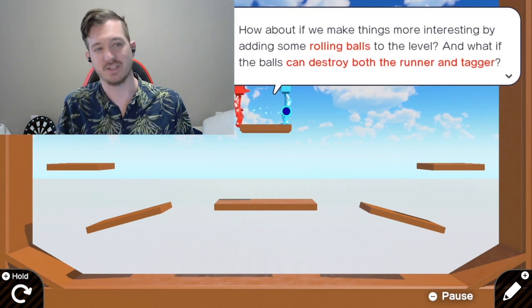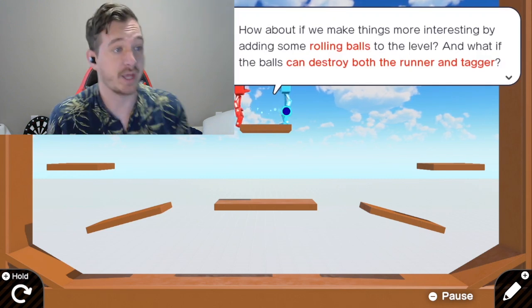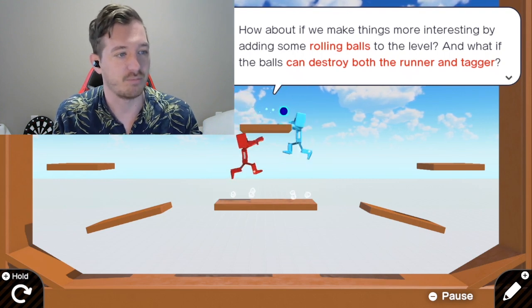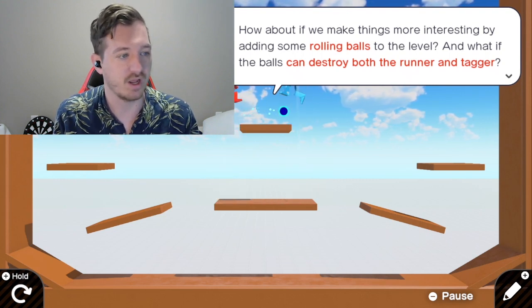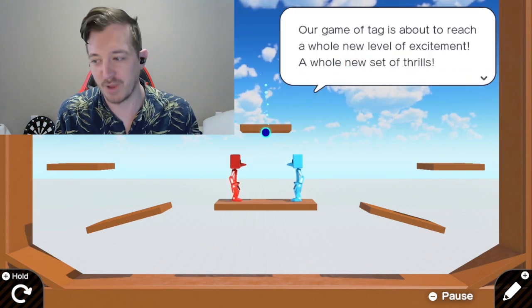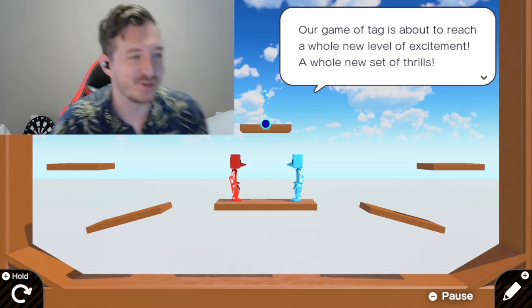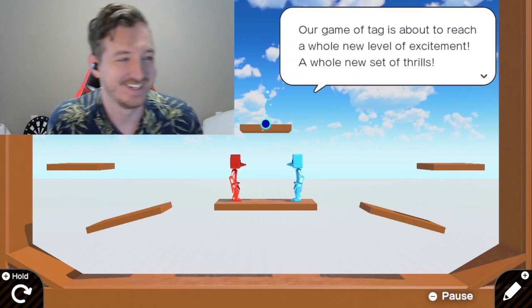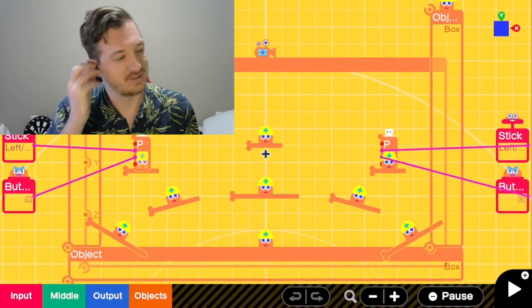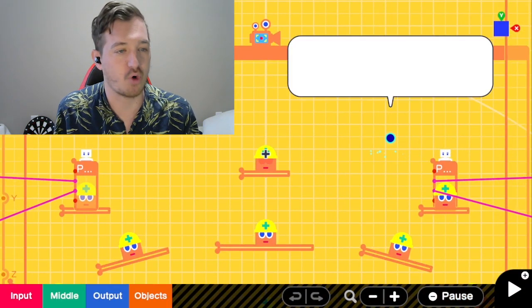How about if we make things more interesting by adding some rolling balls to the level? What if the balls can destroy both the runner and the tagger? We get some balls in our level. First, the rolling balls — we'll need a new type of nodon: a launch object nodon.